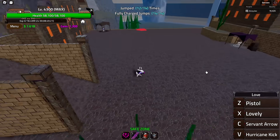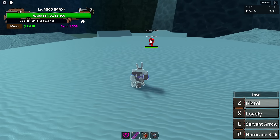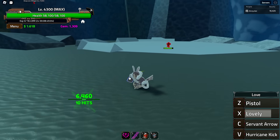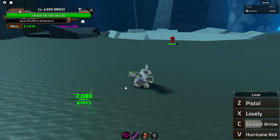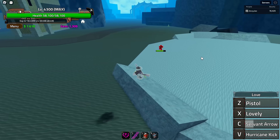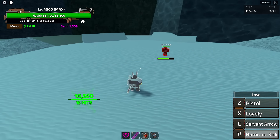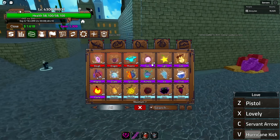I'm going to hit enemies so we can see the damages. We have our Z ability, Pistol, which does 6,400 damage — not too bad. Then we have the X ability, Lovely, which dealt about 6,400 again. Then Servant Arrow does around 7,000 damage with a little burst attack, which is kind of cool. And then we have Hurricane Kick, which I need to be on the ground to use — that does 10,500 damage.